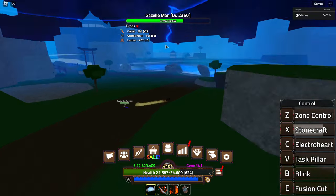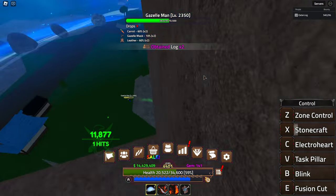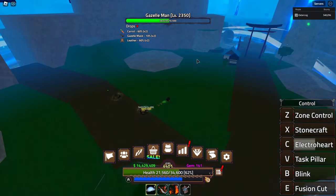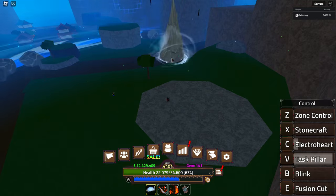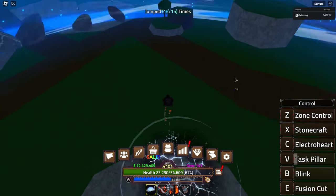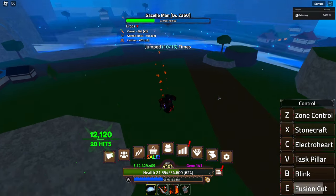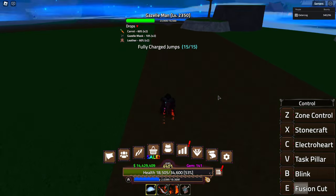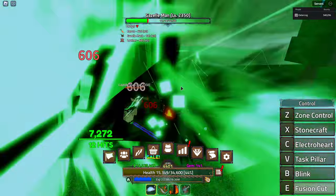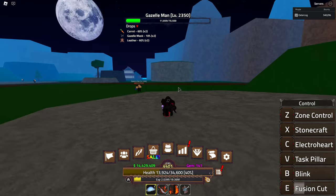I don't think Stonecraft is going to be good for PvP since a lot of fights take place in the air. Electro Pillar is also not really going to be good for PvP — it's on the floor. Fusion Cut though could be good for PvP since it pulls them in. I don't know if their dodges need to be drained for the pull to happen, but it seems like a good move with a lot of combo potential.